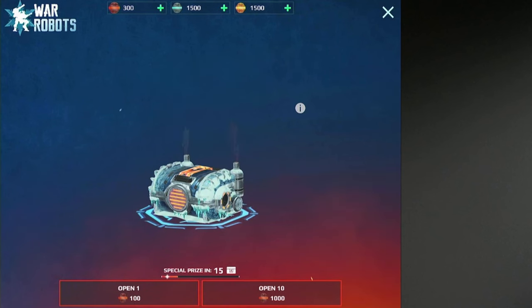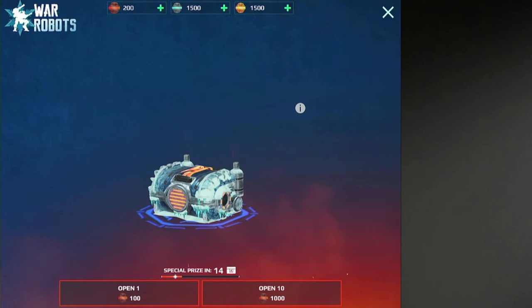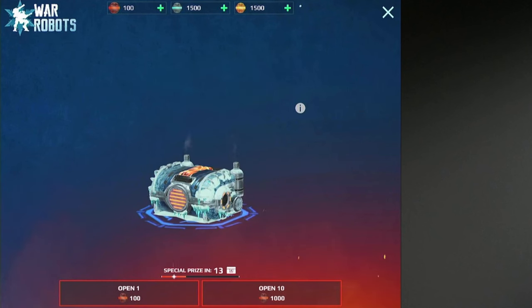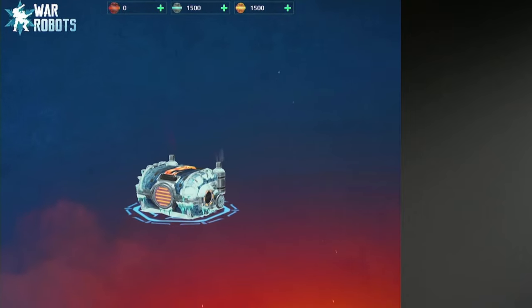Let's see what we get here. There's nothing really special in these boxes, but let's just open the rest of them. Oh, Mars! I don't think we can get another Mars after I got that one. Blight. Okay, I just got the Blight there.